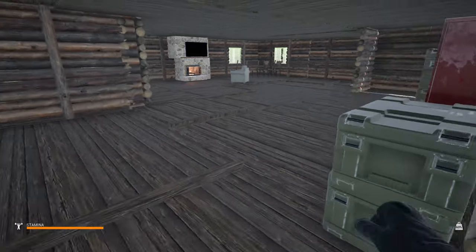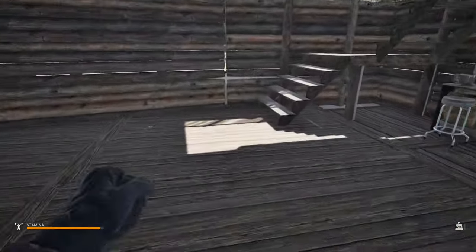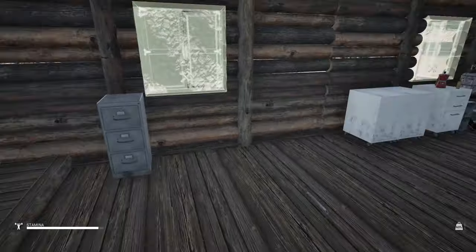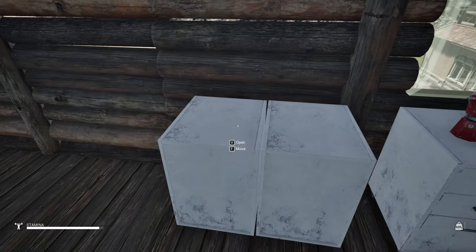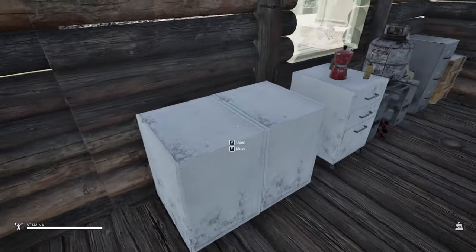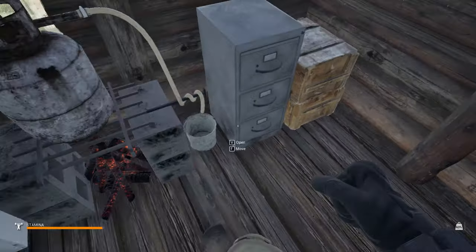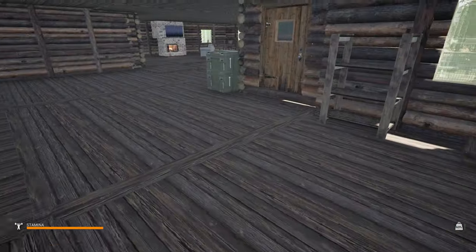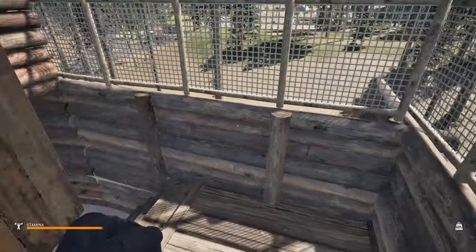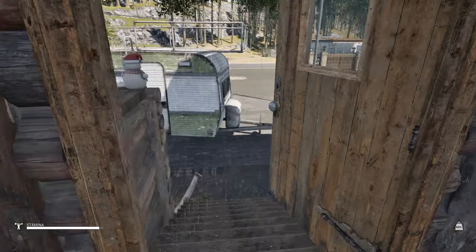We need planks and logs. Let's take the chainsaw and go cut a tree down. I never finished showing you the kitchen plan. I've got a shelf here — I was going to use these as cabinets. If I can find something out in the world to replace a kitchen counter, I'll put the cooking utility pots on top to look like it's cooking. I'm going to put some more pots and stuff on the shelf here with plates and bottles, just to give it some character. But right now let's go get a tree.